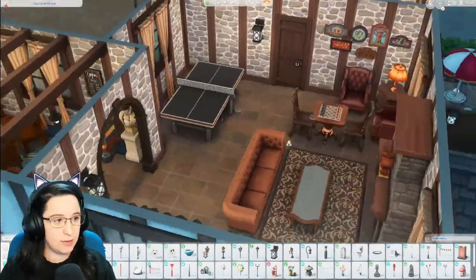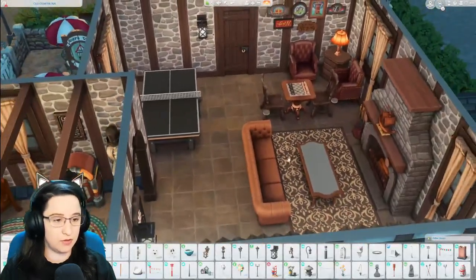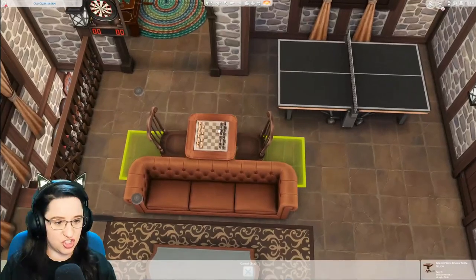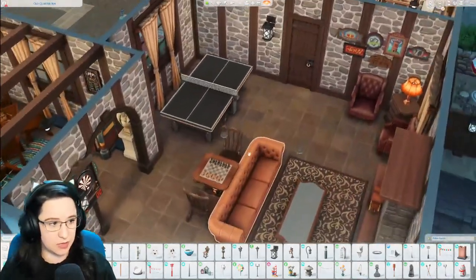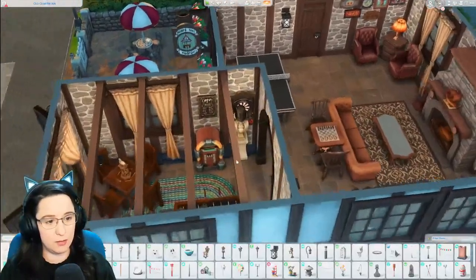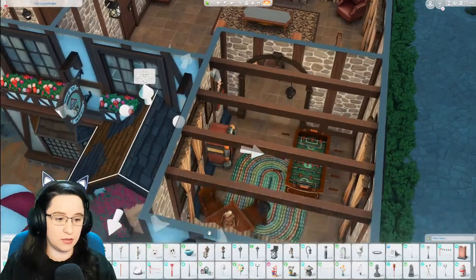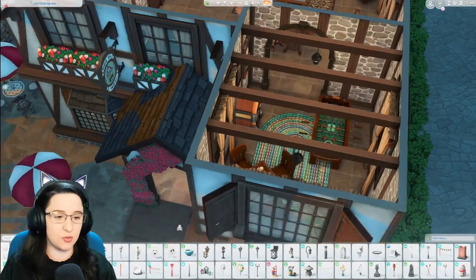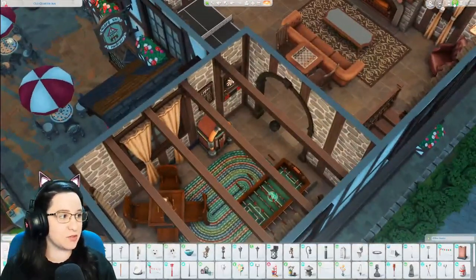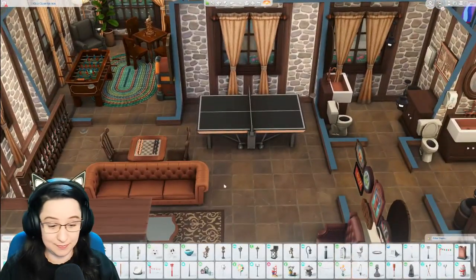You all know me — sconces save lives. When I have a wall to fill and I don't know what to do, you get a sconce. Outside the bathroom you get a sconce. I want to use the darts somewhere, so I'll plop it over there for a second. I think what I'm going to do is put the chess table kind of behind the couch. And yes — I do swear a lot in my everyday life, basically every other word, but I try not to on the channel, so I say things like 'sugar daddies' instead.